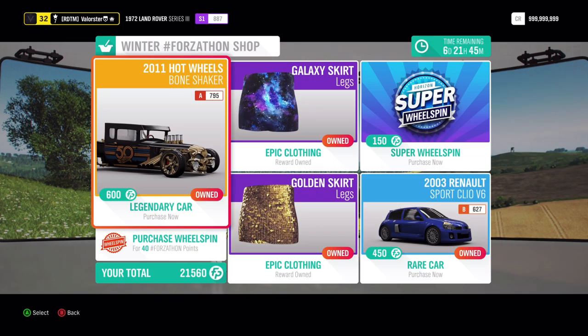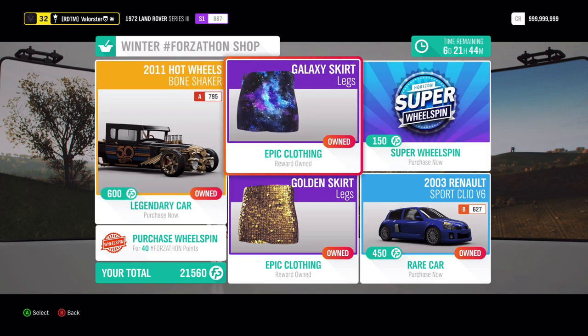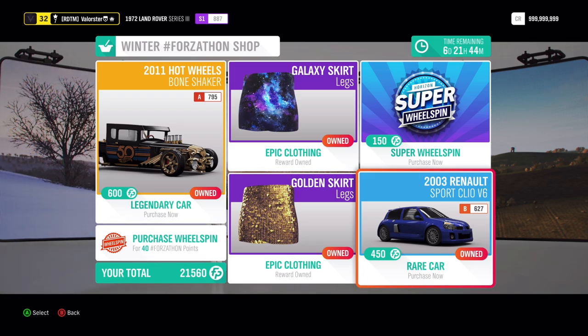Here you can see the Bone Shaker, which is actually banned from online adventure. It doesn't steer but it's fast, so it's basically a very OP car. Then we have some skirts for the ladies, and we have a Renault Sport Clio.